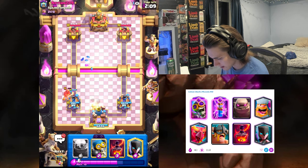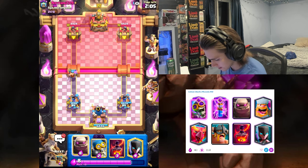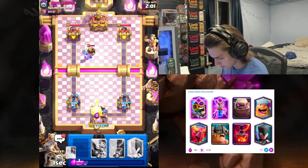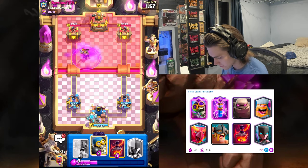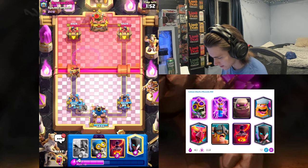Since we got the King Tower activated, we shouldn't take any unnecessary hits as long as we have a good response. Now I do want to go golem right now — I don't want to wait in this matchup because sometimes with Hog Rider decks they can kind of put you in a cycle you can't break out of.